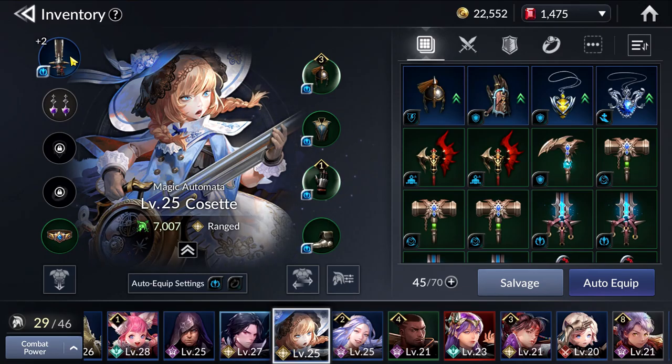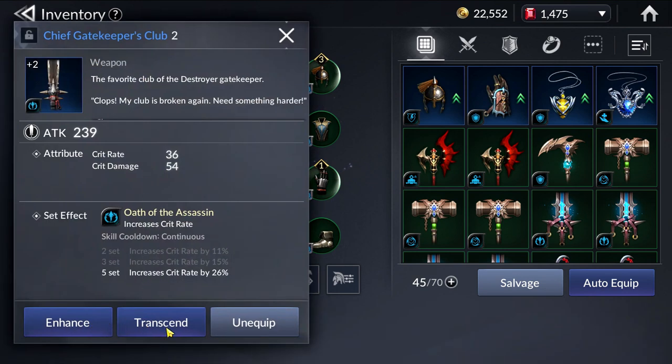The next thing we need to talk about is upgrading of gear. There are two options: one is Transcend and one is Enhance. For Enhancement, you can go up to plus 5 for Normal Gear, plus 10 for Greater Gear, plus 15 for Rare Gear, and plus 20 for Legend Gear.